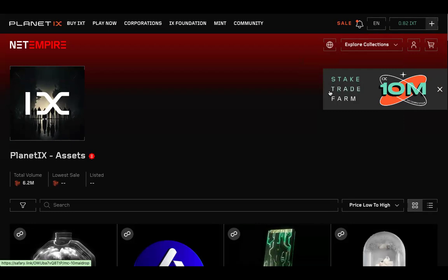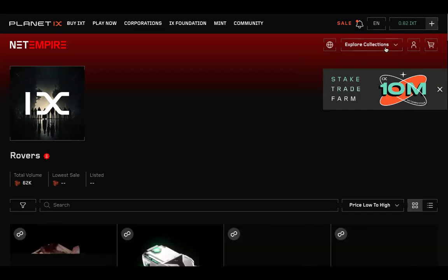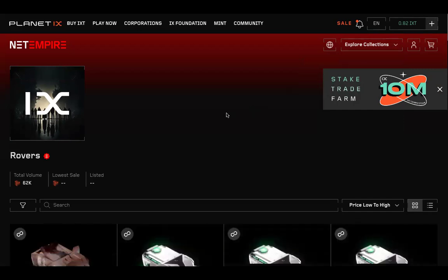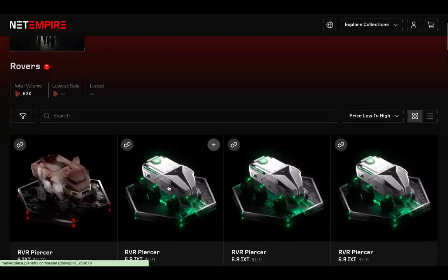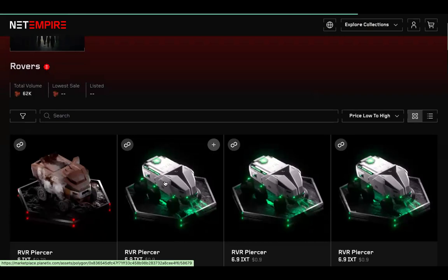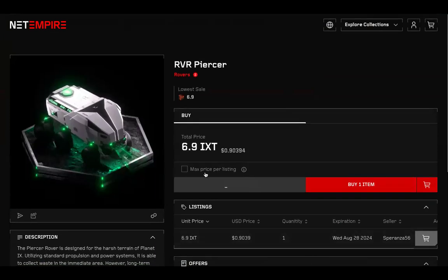This is general knowledge — if you know how to buy things online you should understand it. Once you go to Explore Collections, click Rovers, and the rovers will appear. Choose which one you want to buy, click on the center picture, then you'll have the option to click Buy. Click Buy Item — you need to have enough IXT to buy.